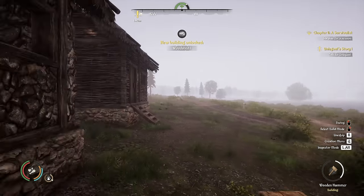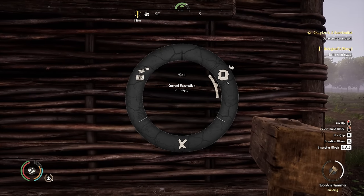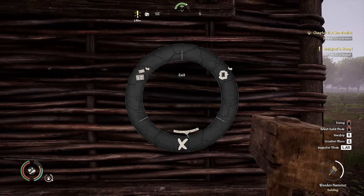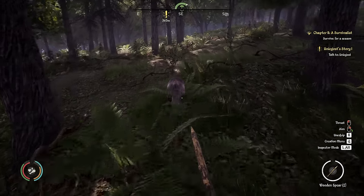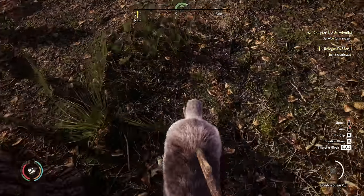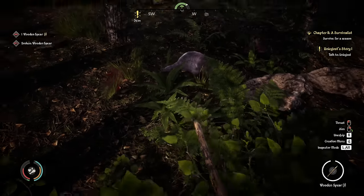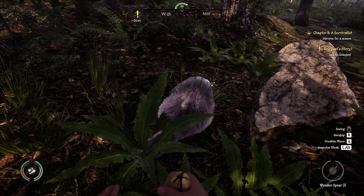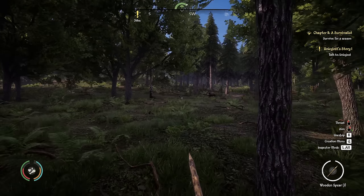It's a badger! Those things are vicious in real life — let's see what they're like in the game. Come here! Wow, these things are vicious — I had less trouble with the boar. Remind me not to mess with badgers anymore — absolutely annoying. Hold off until we've got some ranged weaponry. We've broken our stone knife — well, I'll make another one.